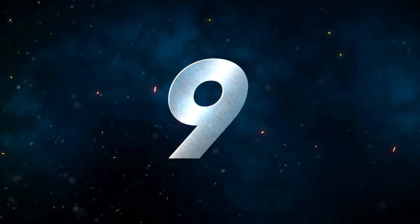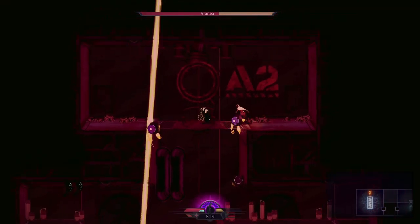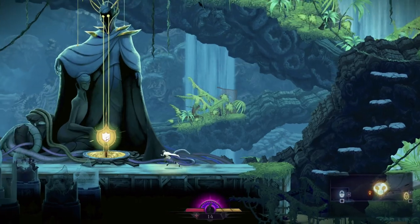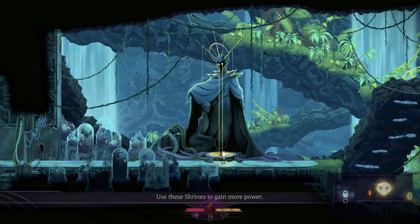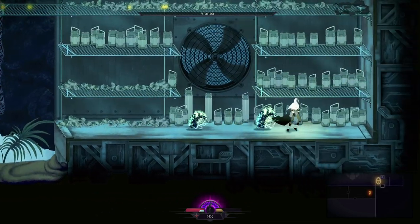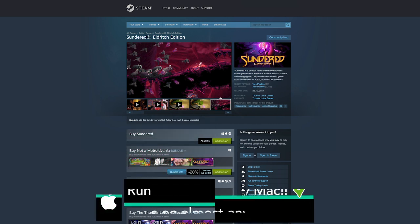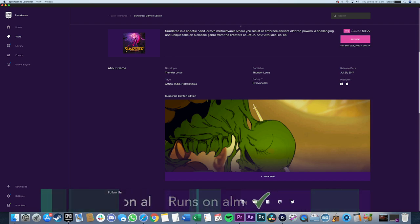Number 9 we have Sundered: Eldritch Edition. Sundered is a classic action roguelike taking place in a colorful and enchanting hand-drawn atmosphere. Play a wanderer in a ruined world, trapped in shifting caverns against hordes of terrifying foes. Resist or embrace ancient Eldritch powers as you decide on hundreds of upgrades and character builds. Gorgeous animation, chaotic combat, and epic boss fights make this game hard to forget. Sundered: Eldritch Edition is available on Steam or the Epic Games Store and should be playable on most Macs out there.